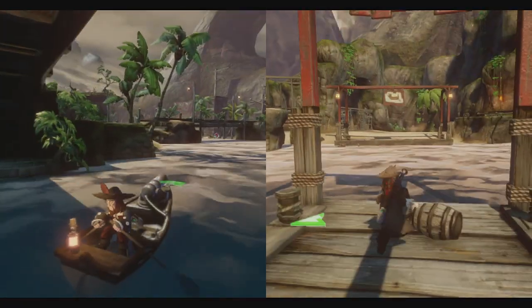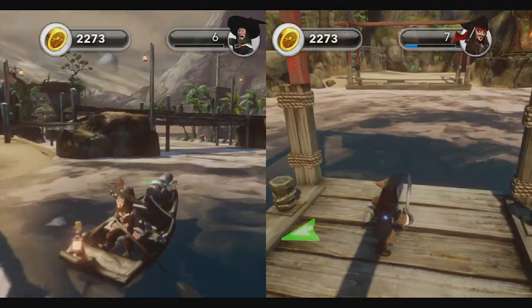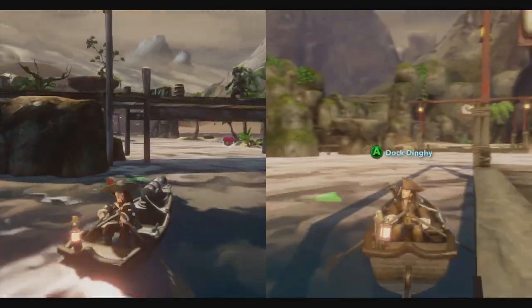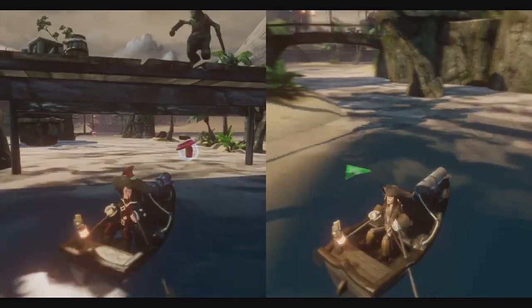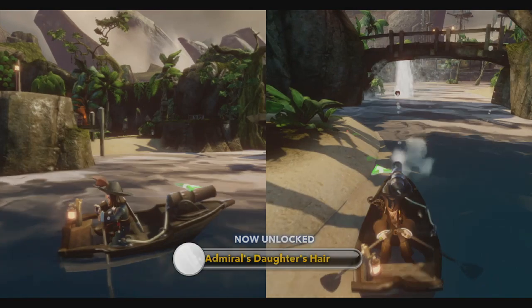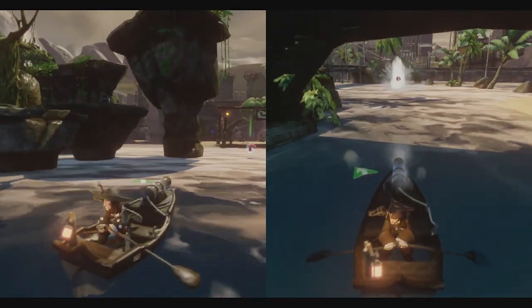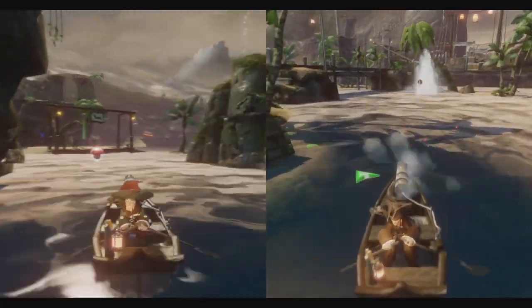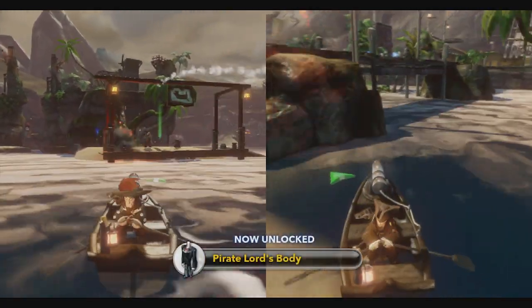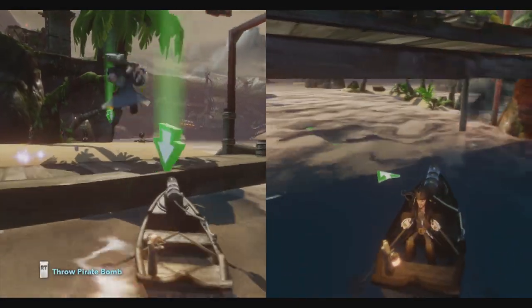Did it just spawn back? Look at your left. It just spawned right there! That's why I'm going this way. That noise happened. I'm spamming my shoot button. Admiral's Daughter's Hair? I thought it was Admiral's Kim, but we unlocked that before we unlocked Admiral's Hair. We had the Admiral's Daughter's Hair before we even had the Admiral himself. I'm just spamming my shoot button. I got the Pirate Lord! I got the Pirate Lord's body.